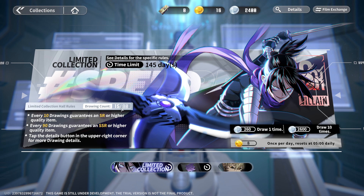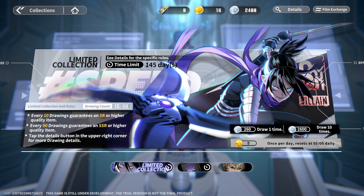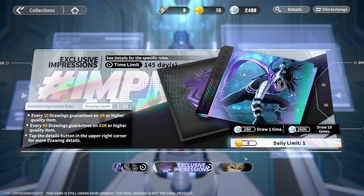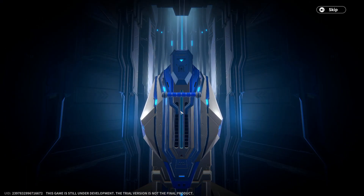Drawing count is 15 out of 90 — we pulled an SSR and that reset it. What is this exclusive impression? We have this one and this one — oh, that's an exclusive weapon, my bad. So we're using the same currency. Let me now do over 100 summons on the other banner.